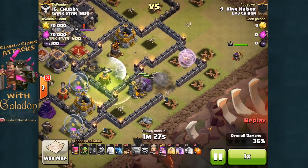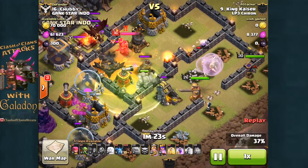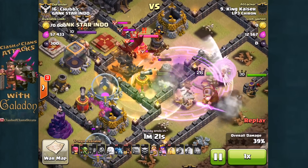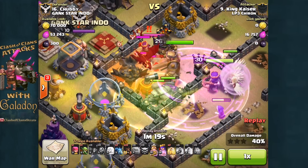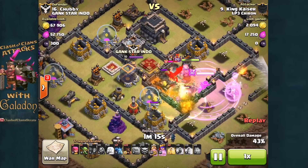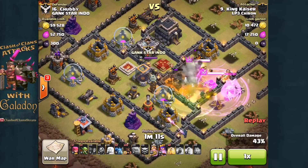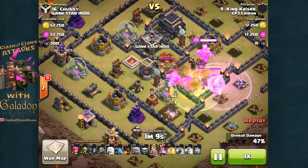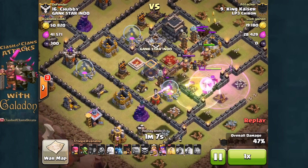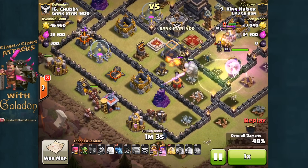The queen is just about ready to close in on the gap as well. There go the golems and there is the jump spell — a single jump spell — and now the king is moving in. Once the jump spell is down, the golems have led the way. The rage spell has both heroes in it, taking out the defending archer queen and the defending clan castle troops. At this point the healers' behavior does become a little bit erratic and unpredictable.